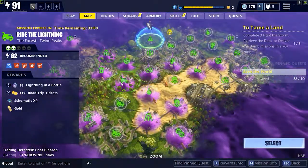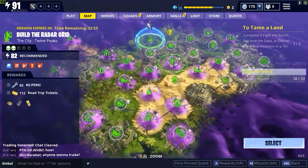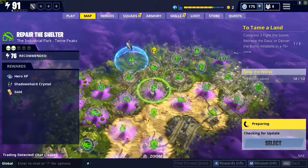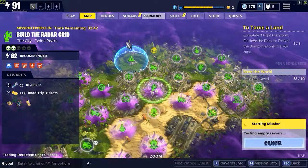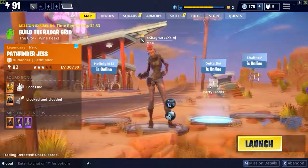For mechanical parts and nuts and bolts, you want to look for a city tile. Here we've got the industrial park desert. We've got to build the radar grid in the city, which is perfect for what we want. It's got modifiers but we'll be fine as long as we bring our sentry drones to do all the damage for us.